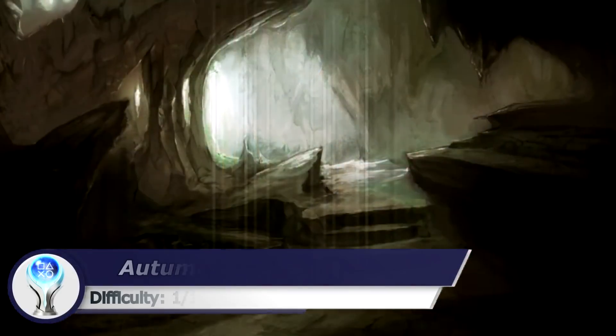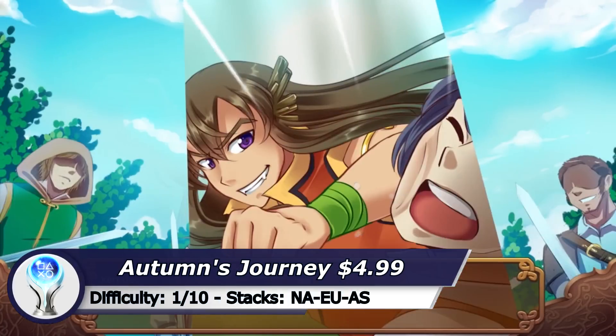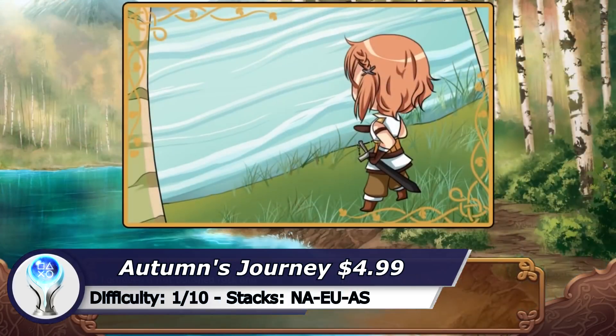Autumn's Journey is a visual novel game and if you skip all the text you can get the Platinum within 5 minutes. If you need a quick Platinum walkthrough you can find one on my channel.